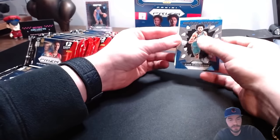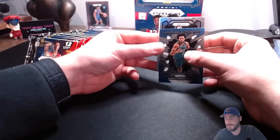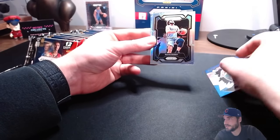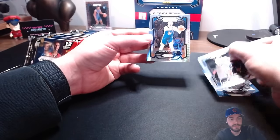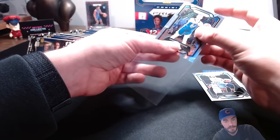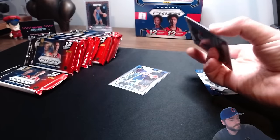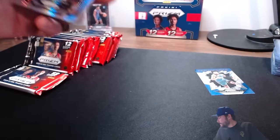Al Silver - somebody on the Grizzlies - David Roddy. And on the hyper prism - we got a Davion Chino, can't pronounce his name but he is playing really well this season. Really well. David Roddy - that pack was a mess.